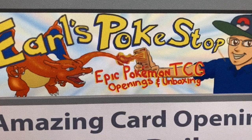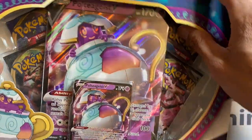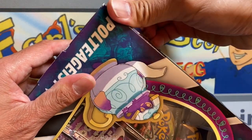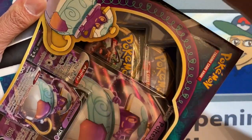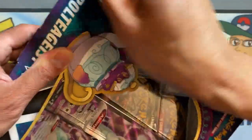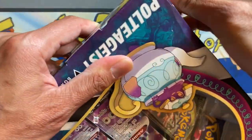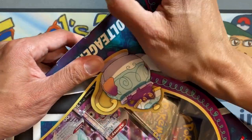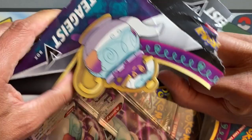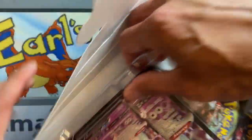Okay guys, welcome back. Let's start opening the first box — we got Poltergeist V. Let's start opening this box right now and see if it will get better pulls than Toxtricity V. It's kind of difficult, very tightly sealed, so bear with me guys. Here we go, just crack this box open right now.